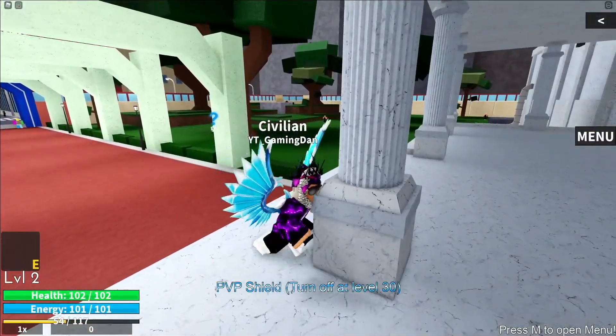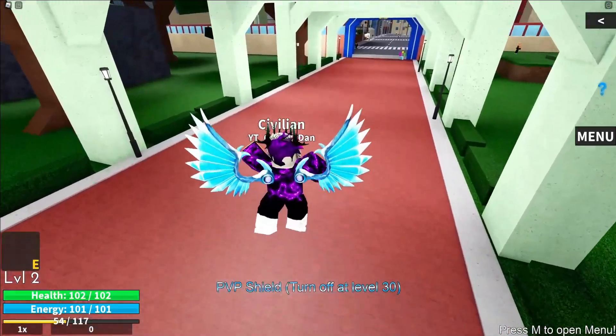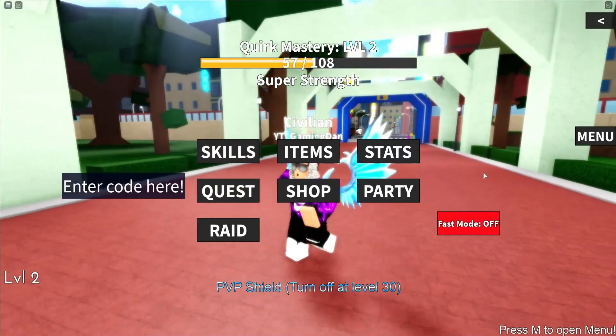If you do not know how to claim codes in My Hero Mania, what you guys are going to want to do is click M to open up the menu. Once you've done that, the code menu will come up. So these are in no particular order, let's just get into it now.